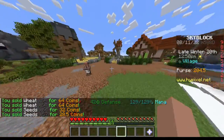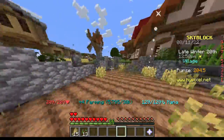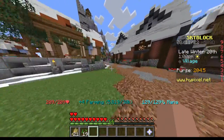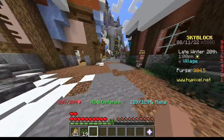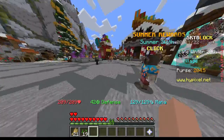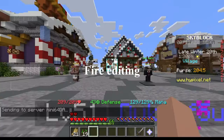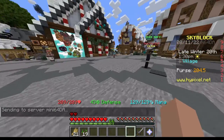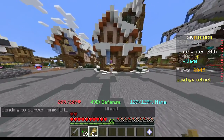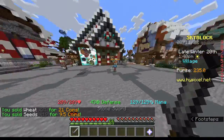204 coins already! So the second thing you can do, if you don't want to just mine wheat, is — once you're done with the tutorial — you get a sword or something. I'm going to go to my island and get a sword. Once you have a sword, you want to sell the remaining stuff in your inventory. And you already have 235 coins.